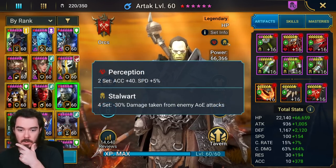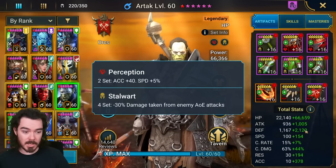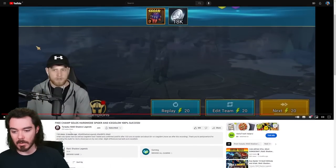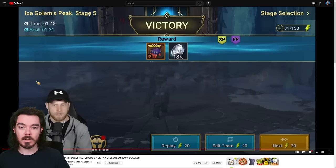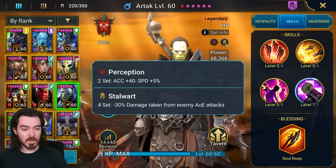Alternatives if you want to build him differently — shoutout to the idea for Soul Reap, which came from a very underrated content creator, Tyraku Raid Shadow Legends. He is using Artak with a regen set, so in a regen set you can use him to solo lower stages of hard — Ice Golem Hard Stage 5, Spider Hard maybe Stage 5 as well. If you're happy doing a slightly lower stage and want to solo it, the regen set is better. If you don't have any stalwart or defiant gear, this might be a great option.